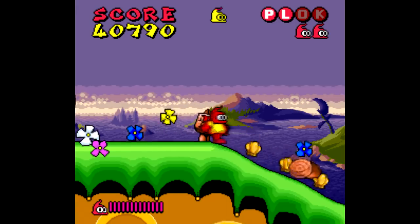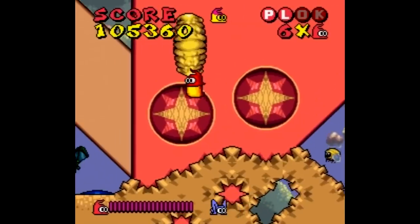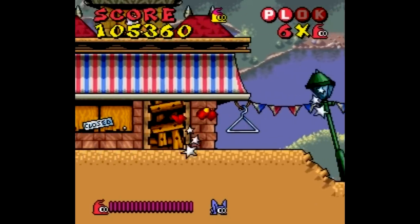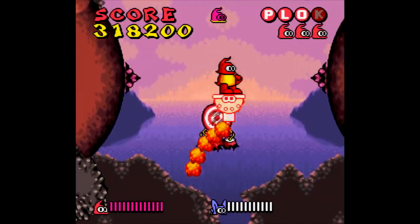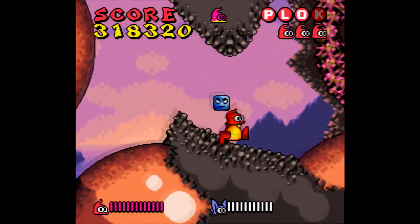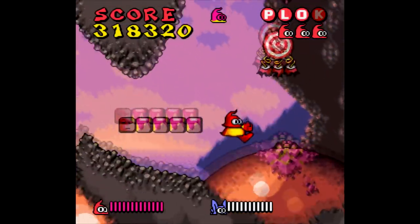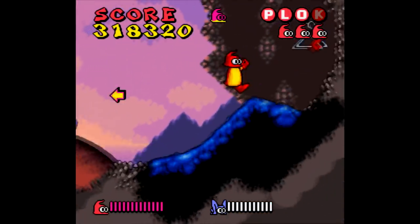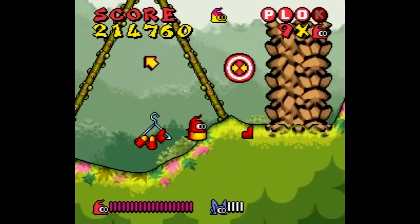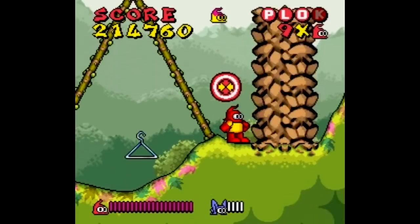Another interesting feature of Plok is that he uses his limbs to attack. They just fly off of his body, which is a funny visual, especially since he can lose all four limbs at once, which leaves him to just hop around as a torso. There are puzzles throughout the game that take advantage of this. For example, there are sections with targets — hit them with one of your limbs and it'll change the landscape around you, but the catch is your limb won't come right back. It'll be waiting for you on a hanger somewhere. Some targets require only feet, some require all four limbs, so you'll have to hop back on just your torso and retrieve your arms and legs. It's pretty cool.